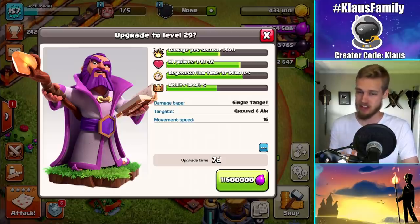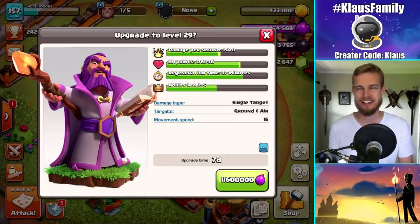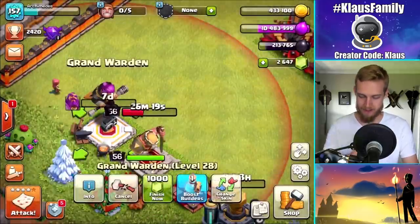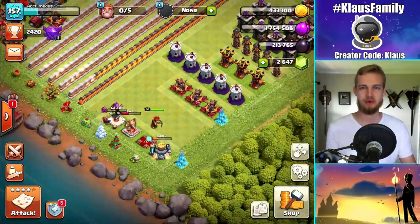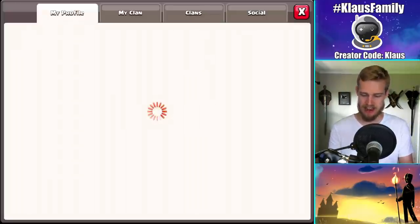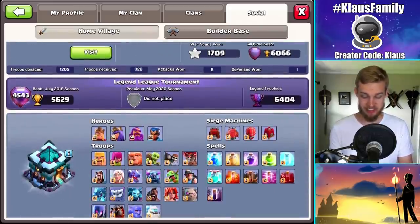All right, let's upgrade this Grand Warden — this is the whole thing, this is the reason why we're here. 11.6 million Elixir, seven-day upgrade, in 3, 2, 1, bam. That's awesome. Level 29 is not a max warden for Town Hall 12 — I'm pretty sure level 40 is max for Town Hall 12. My main account warden is level 50, so I'm going to say 40 is max. Maybe it's 35 — let me know in the comments, I'm pretty sure somebody out there knows.